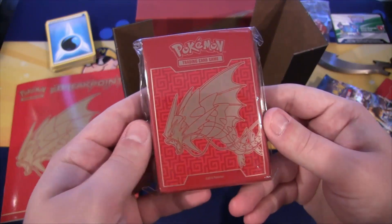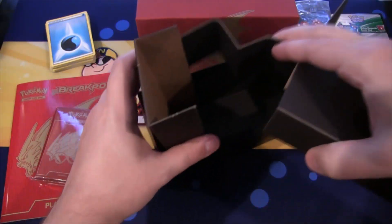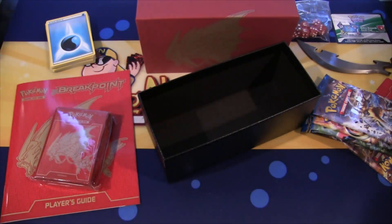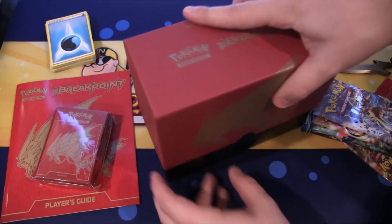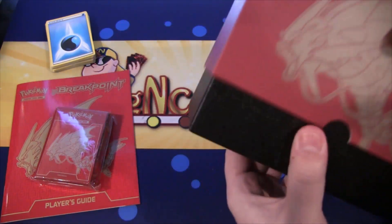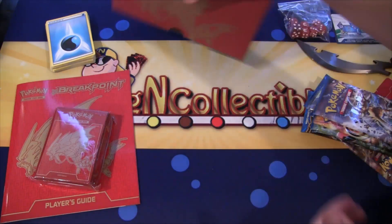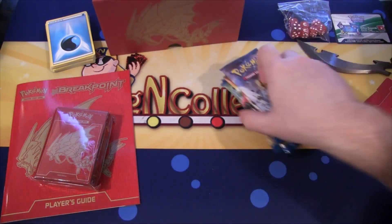You have your sleeves, same design as on the trainer box. Those are nice — good quality sleeves. And you can take all the packing material out of the box, get the lid, and it becomes more compact so you can put your cards in it. It's a nice little box to help you organize your collection.